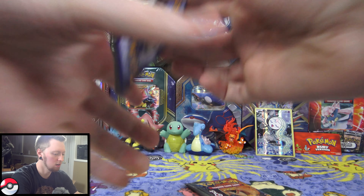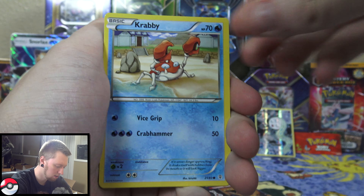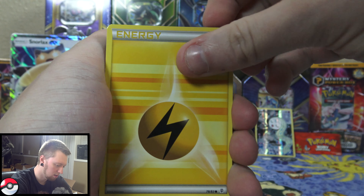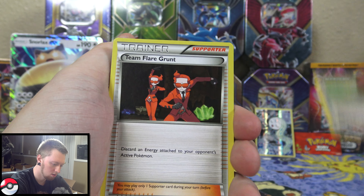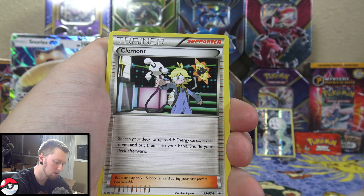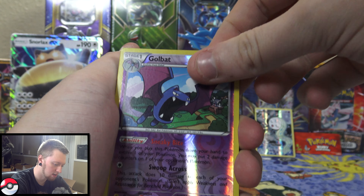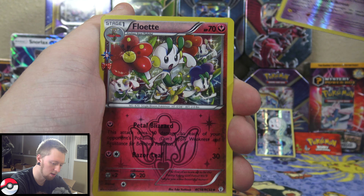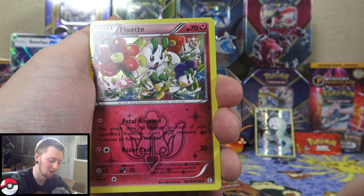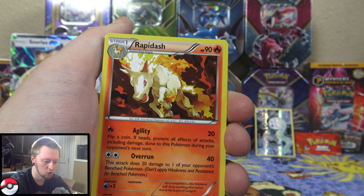I believe that's how you do it. So we have Gastly, Krabby, Electric Energy, Slowpoke, Floral Crown, Team Flare Grunt, Clemont, a Reverse Holo Golbat. We have a Floette Radiant Collection — I have come to learn that's what those cards are called.